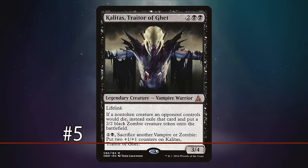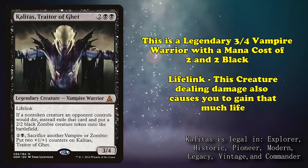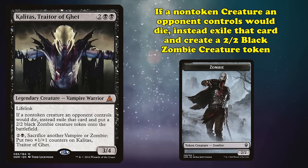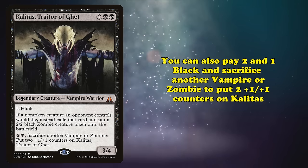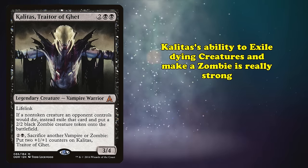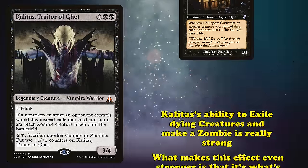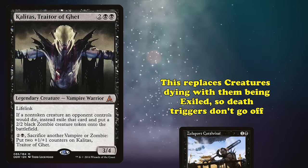At number 5, we have Kalidus, Traitor of Ghent. This is a legendary 3/4 Vampire Warrior with a mana cost of 2 and 2 black and Lifelink, which means dealing damage causes you to gain that much life. It also has the ability where if a non-token creature an opponent controls would die, instead you exile that card and make a 2/2 black zombie creature token. You can also pay 2 and 1 black and sacrifice another vampire or zombie to put two +1/+1 counters on Kalidus. Kalidus' ability to exile your opponent's dying creatures and make zombies is really good. What makes it even better is that it's a replacement effect — it replaces the action of a creature dying with it being exiled, so it won't trigger dies effects.